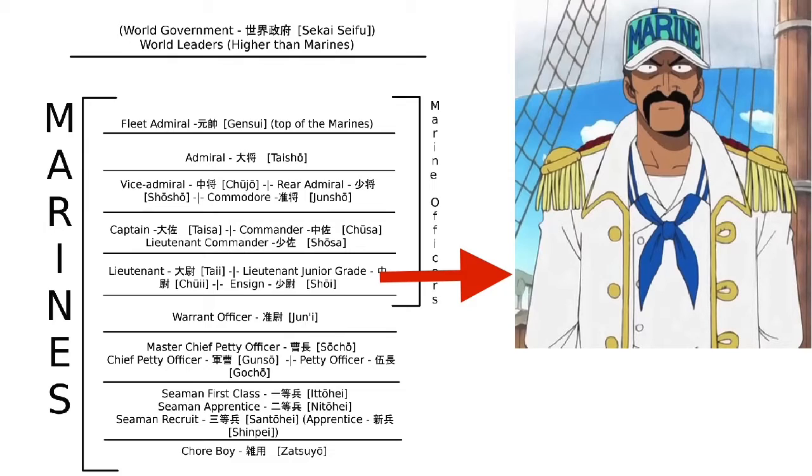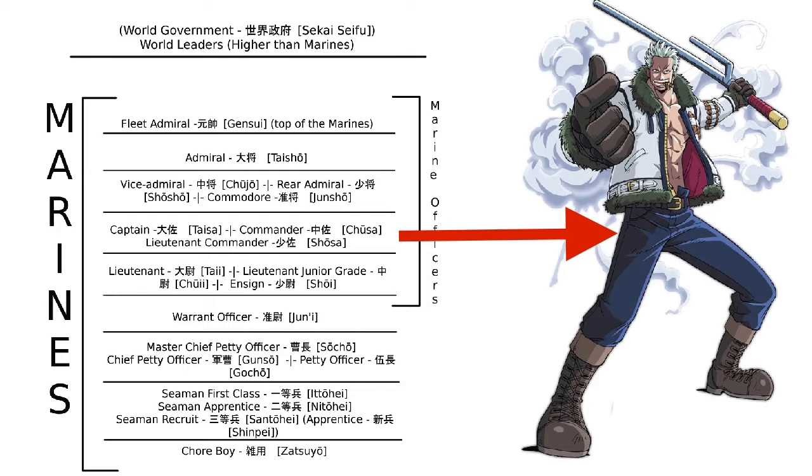The next rank is Captain. The Captain's main job is to go around and arrest pirates — to command a crew and catch pirates. That is a very simple job, isn't it? Well, not if you're a Smoker.